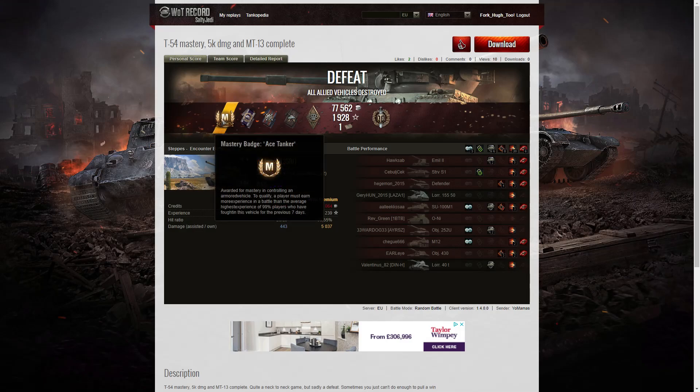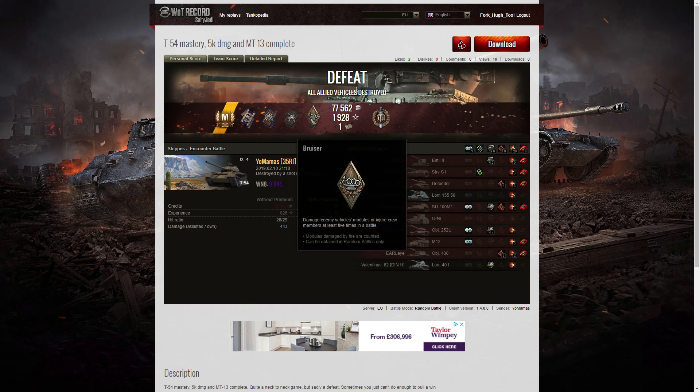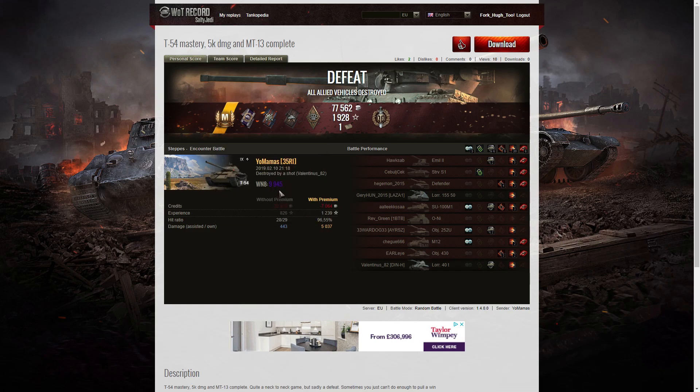Looking at the end-of-battle stats: it's an ace tanker for Yo Mamas in the T-54. He got a Sharpshooter badge, a Firefighter effect, a Duelist, and a Bruiser medal, plus an epic Top Gun medal. It's actually the first ace tanker he's had in the T-54. WN8 for the game was 9,945 — Super Unicum level. He engaged in quite a few duels with superior tanks, including the Emil II, which is really not the sort of tank you should be tangling with in a T-54 medium — it's a heavy tank — but he handled it with HEAT ammo.